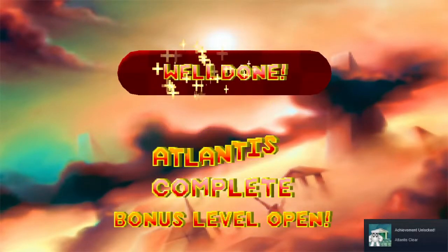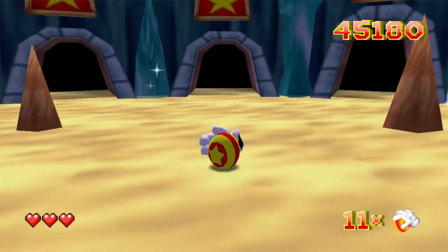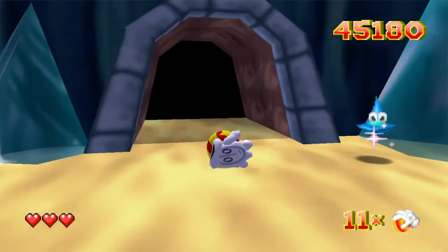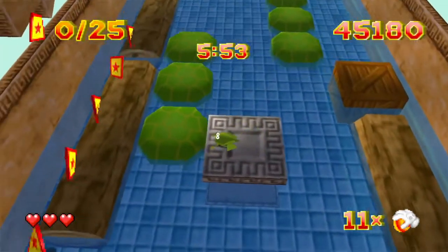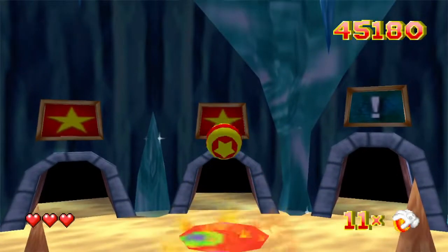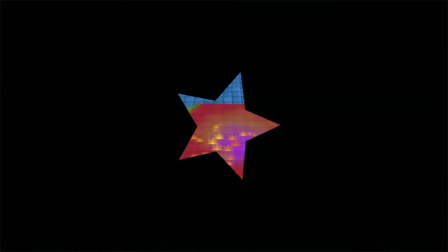Atlantis is cleared — oh, we unlocked the bonus level! Do I want to try it? You know what, let's try it — we got time. Now the aim button just lets you jump forward. Hey, I cleared the bonus! I did it. That didn't count as a life against me, did it? No, I don't think so. Alright, let's try it again.